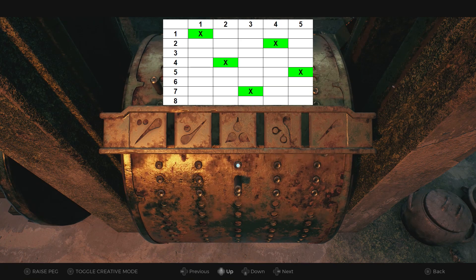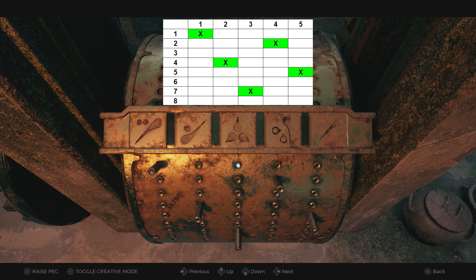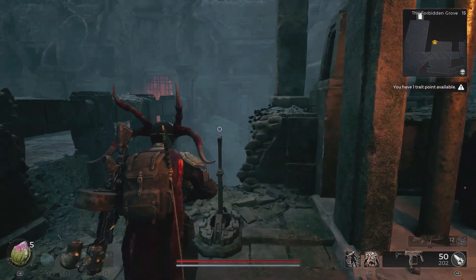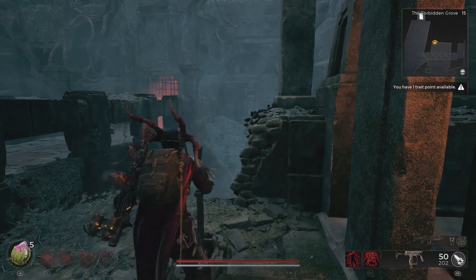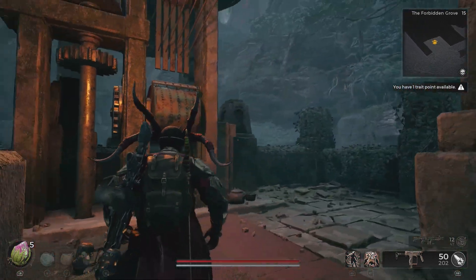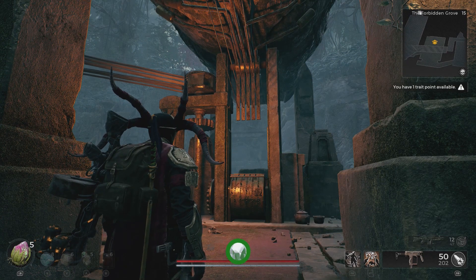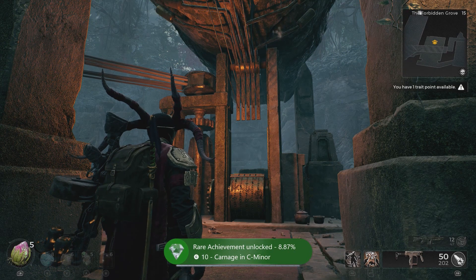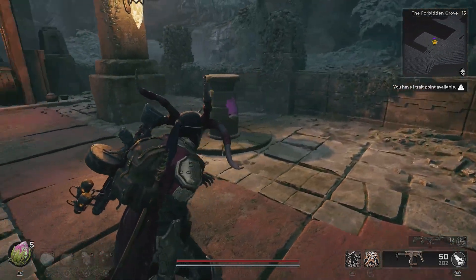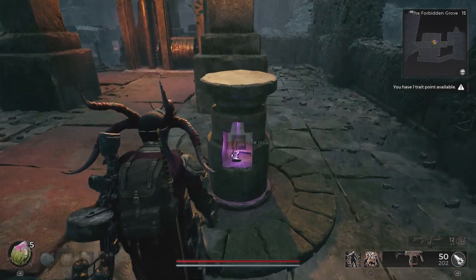The Bolt Driver handgun is a bit of a funny one for me, as it needs to charge up. You need to hold down the fire button — whether you're on console or PC — and charge up a three-round burst. There's no way of changing this. It's three rounds, and they're not exactly the best, although they are electrically charged. I'm not going to recommend that you go off and get the Bolt Driver unless you're a completionist or you want to get every single gun on Yasha, as it just doesn't really do the damage compared to many other handguns out there.